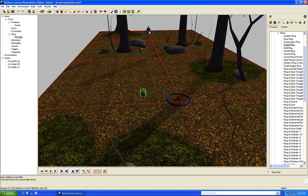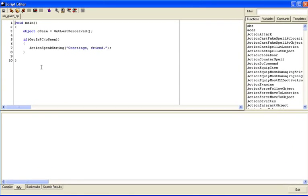Now we need to modify our script. Right-click the guard and go to properties, or double-click the On Perceived script. We'll keep the existing structure and add another object variable. We need to know if the player has the ring, so we create 'object oRing' — this variable will hold the ring if the player has it, so we can then test whether whatever the player is carrying matches the item we're looking for.